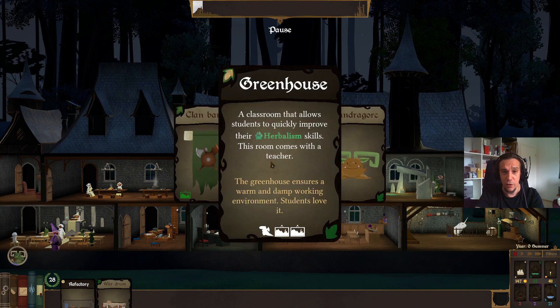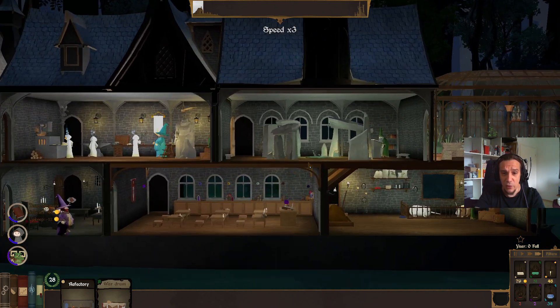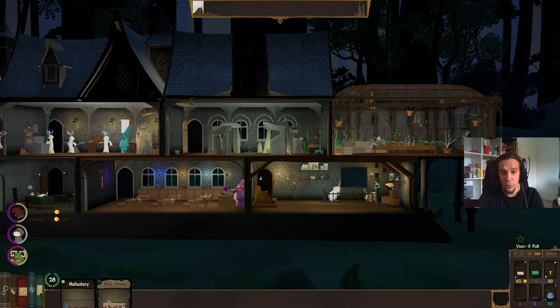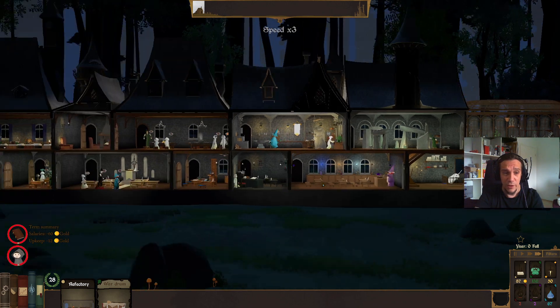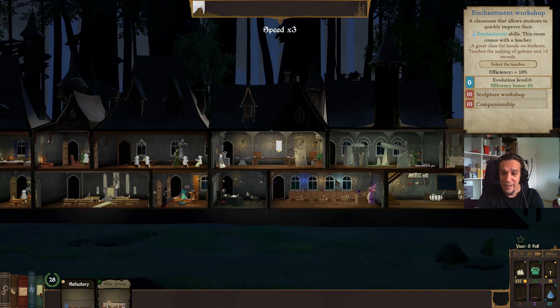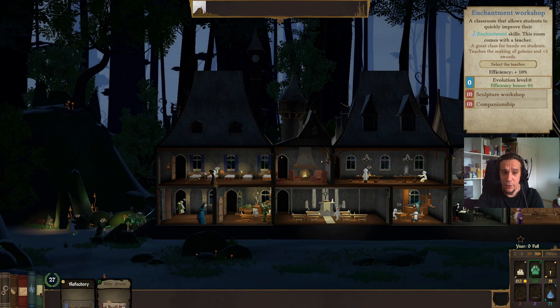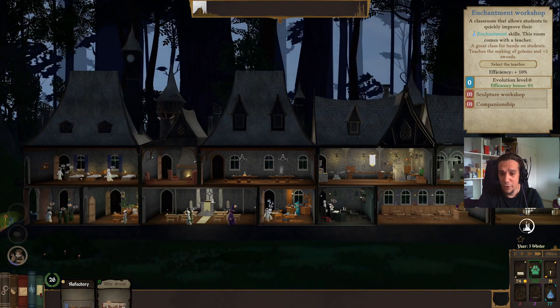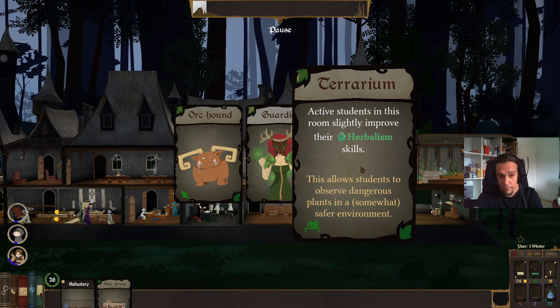As soon as your students are not able to find learning spots anymore, you're in a bad spot. You can easily check this — if you always have full classrooms, you need more rooms. There's another reason duplicating classrooms is valuable: teacher behavior. Teachers don't exactly teach permanently — quite often they're not around whenever you need them. Having two classrooms of what you want gives you the additional benefit of more uptime for those classrooms. That's why I emphasize this so much.